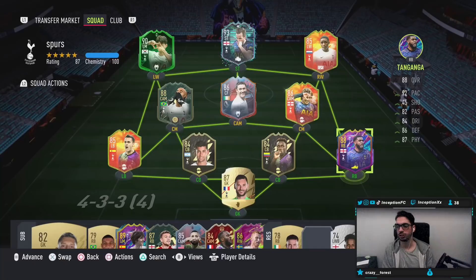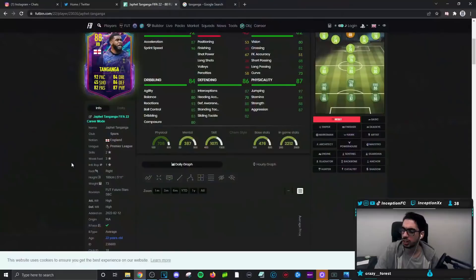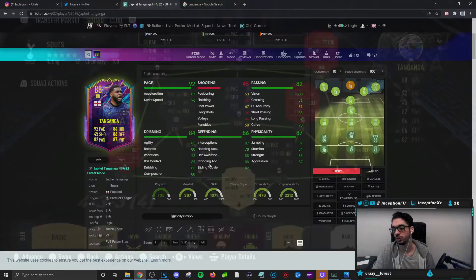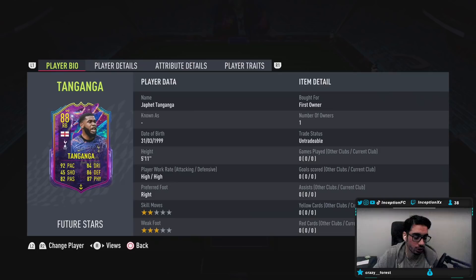When it comes to a card like Tanganga, we have to test him out as much as possible defensively. A lot of people are giving him the anchor chemistry style for 92 acceleration and 99 sprint speed, while giving him some extra physical abilities. But for the meta of the game, it might be more ideal to give him the shadow chemistry style for that extra acceleration, considering his physical stats are already very good with an average body type.